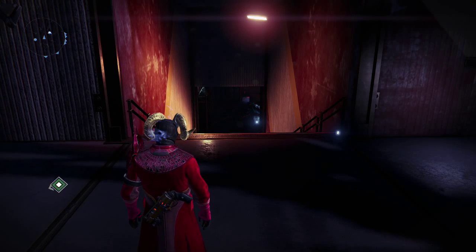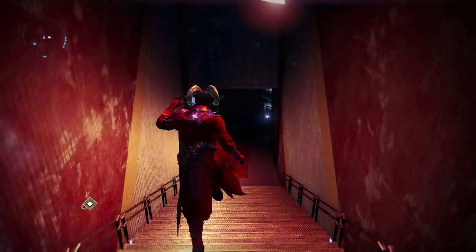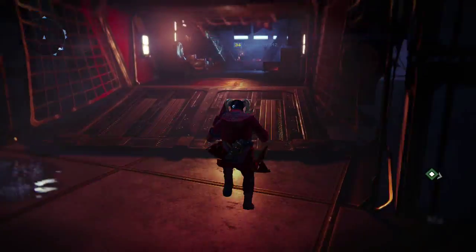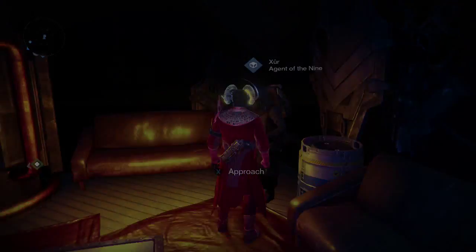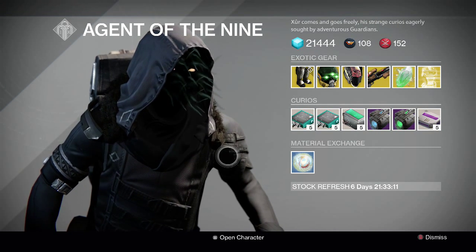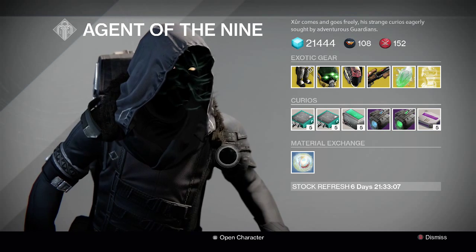What's going on guys, it's your boy J-Ho bringing you a brand new video. Today is Friday which means Xur is back for the weekend. We're back at the tower and Xur is in the hangar area once again. Let's see what he has for this weekend on week number 40. Here's his inventory — another disappointing weekend because he's not selling any new House of Wolves exotics.